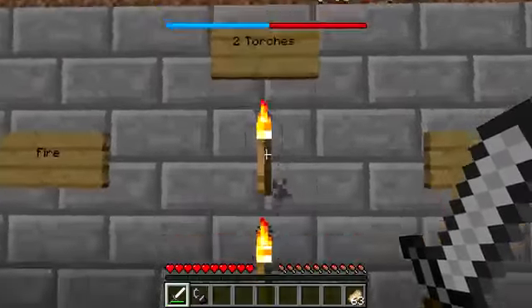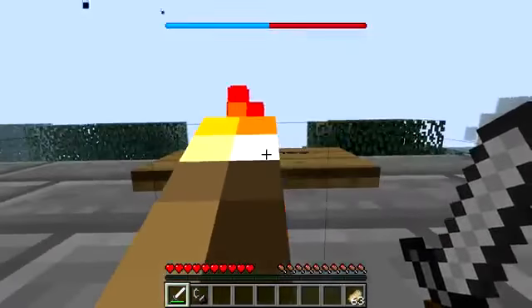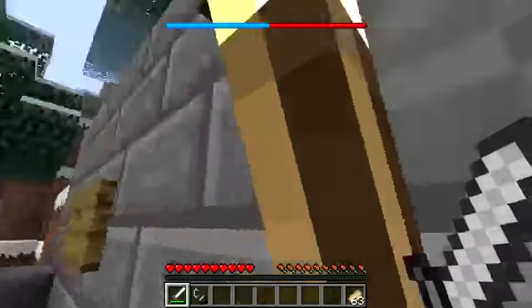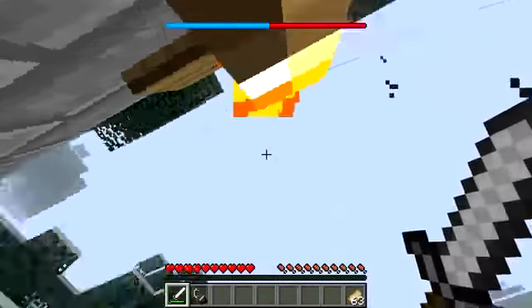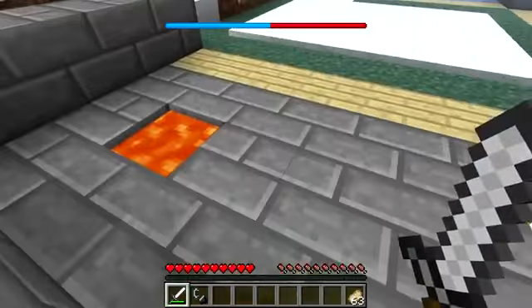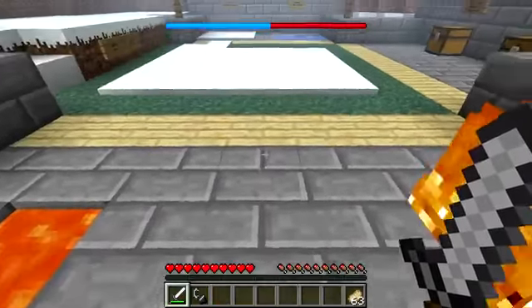The second method of warming yourself up is to stand inside two torches. Here I am standing in two torches, and this will actually not make you hotter — it will just maintain your temperature. So the cold bit of my bar isn't going to increase, and the hot bit isn't going to increase either, so it's just going to maintain this temperature.